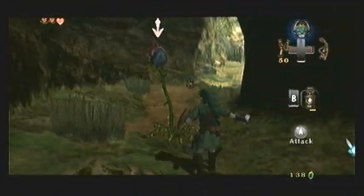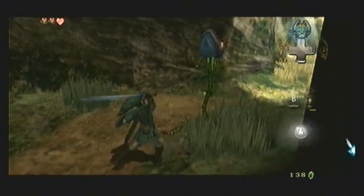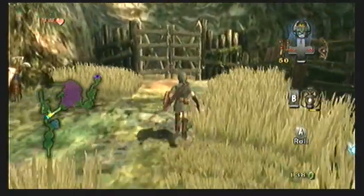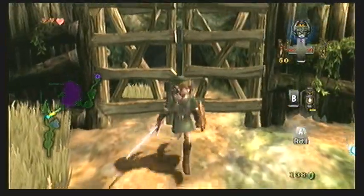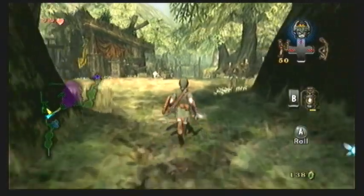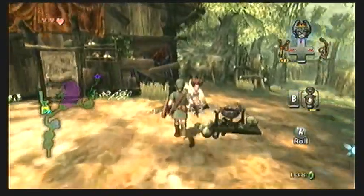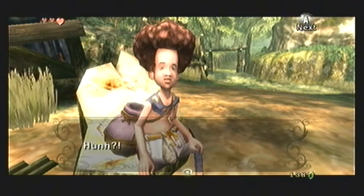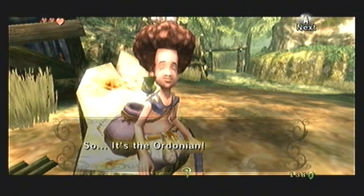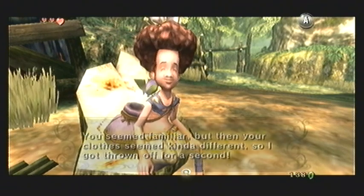In past games you'd have to Z-target and then use a separate button for your shield, so you couldn't attack and use your shield at the same time - you had to switch between buttons. This time around, you are constantly defending while you're using Z-targeting, and you only stop defending when you are attacking. It's all condensed into one button, which is really nice and allows you to have more options with your controls because you have more buttons to do more things.